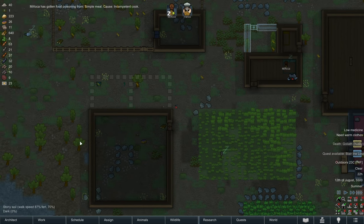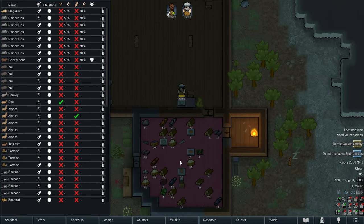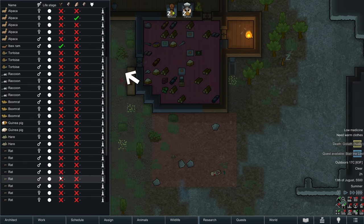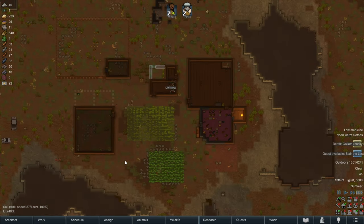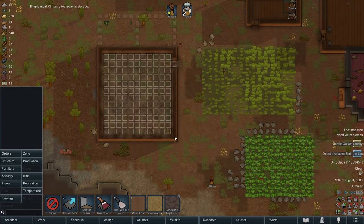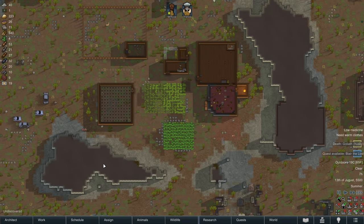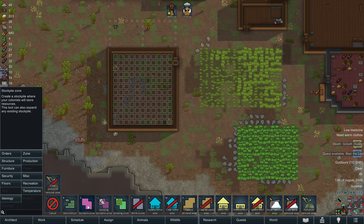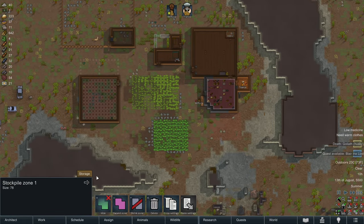Let's also build another bedroom for another colonist in preparation. We'll go ahead and have a double room here and a single room can be this size. Do we have enough leather for a bed roll? A double bed roll is going to cost us 85 cloth or leather — we have 53 plain leather and 27 light leather. I think we have to do some more hunting. We have a supply room — let's put wood floors down. We'll start building everything with stone once we unlock stone cutting, but in a tribal start you don't have stone cutting technology so you have to build everything out of wood.